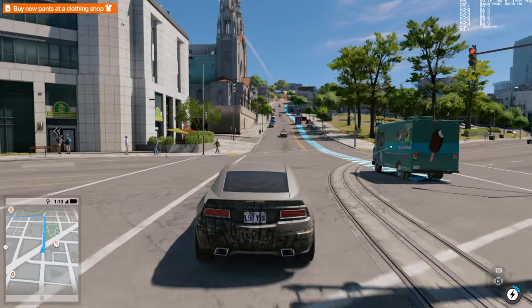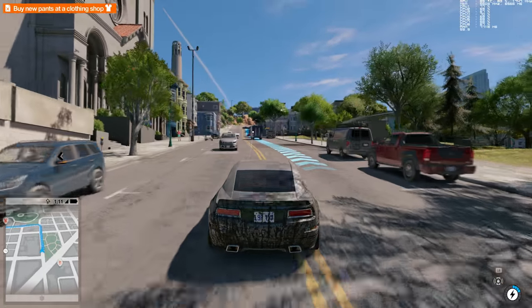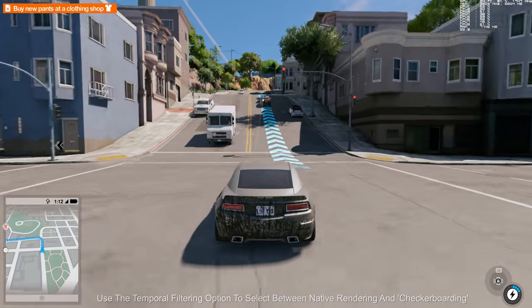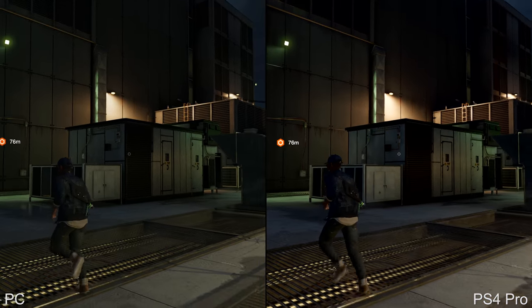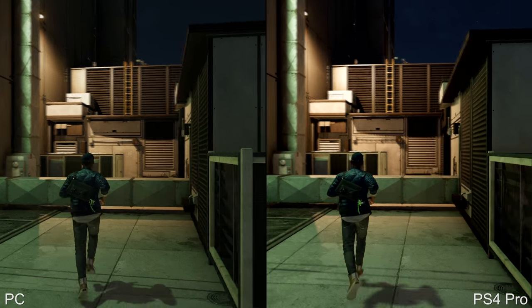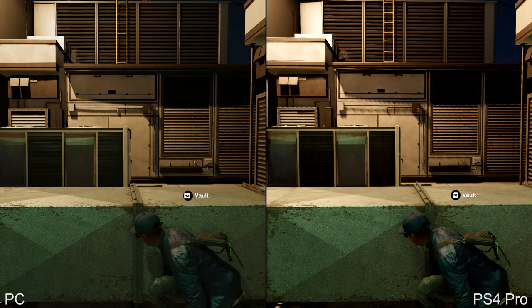What if I told you the PC version here wasn't actually rendering at a native 3840 by 2160? It's actually a technique that Ubisoft first deployed in Rainbow Six Siege, and it kind of predates the checkerboarding techniques seen on PlayStation 4 Pro. But first I wanted to show you some dual system, dual capture of the PC version of Watch Dogs 2 versus PlayStation 4 Pro.